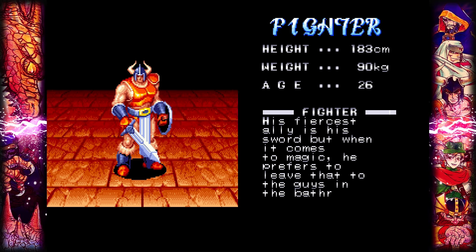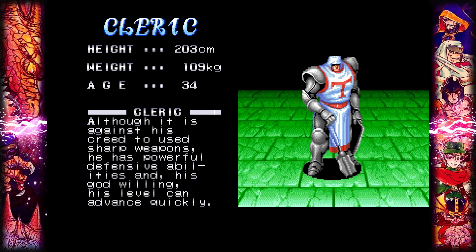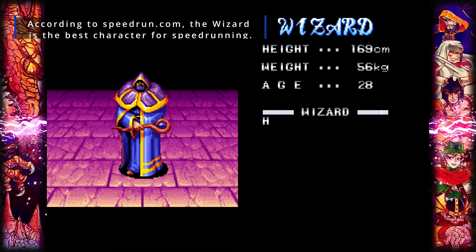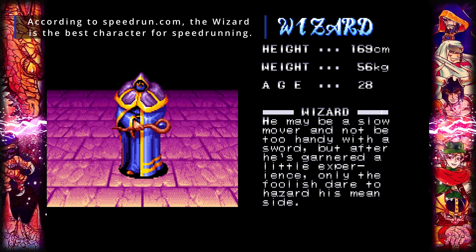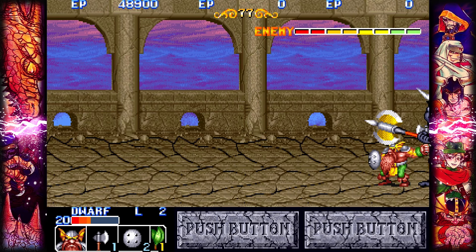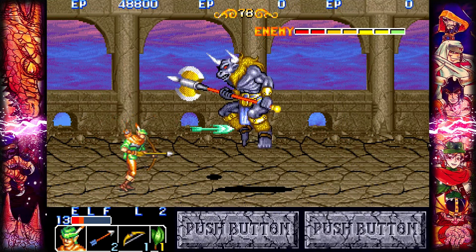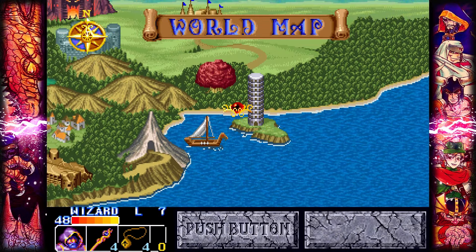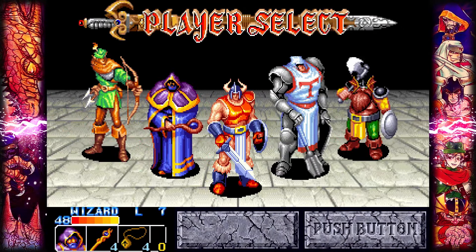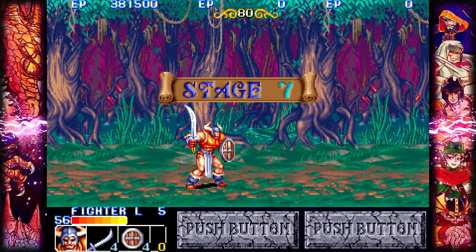The fighter is the most well-rounded character in the game. The cleric is a tank that is slow but has the most health. The dwarf is strong but has the shortest reach. The wizard is slow and frail but does the most damage. The elf has the longest range but low damage. They're different enough that you can't always use the same strategies in combat. The game encourages you to experiment — after clearing a few stages, you can choose a different character. Characters you didn't use still grow alongside you, so there's no downside to switching.